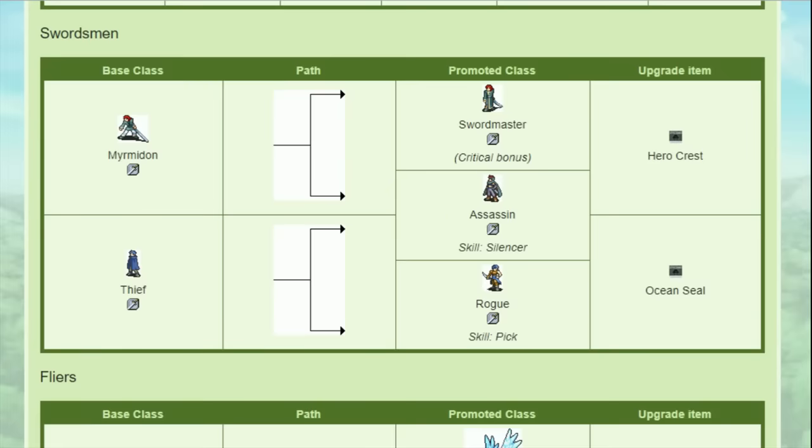LaRachel is the only Troubadour in FE8, and therefore she's the only one that has to suffer from having 6 movement compared to Priscilla and Clarine's 7. She can promote into Valkyrie or Mage Knight, and both of these also have one less move than you'd expect — 7 instead of 8. Confusingly, even though Valkyrie uses anima magic in FE6 and FE7, in this game it uses light magic instead, and Mage Knight is the anima-using version of the Valkyrie. It really comes down to whether you like light or anima magic. In LaRachel's case it honestly doesn't matter very much because she joins so underleveled it's hard to promote her. If you're promoting her very late in the game, it might be worth going Valkyrie for the weapon triangle advantage against monsters, but strictly speaking she's better against anything not using dark magic as a Mage Knight.